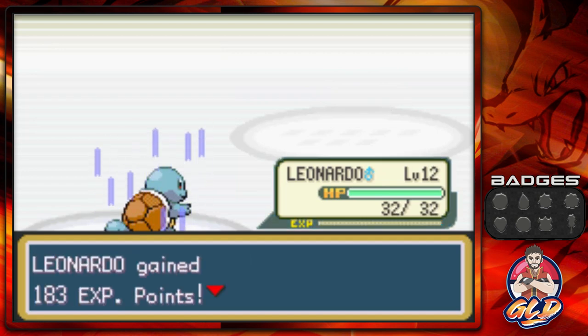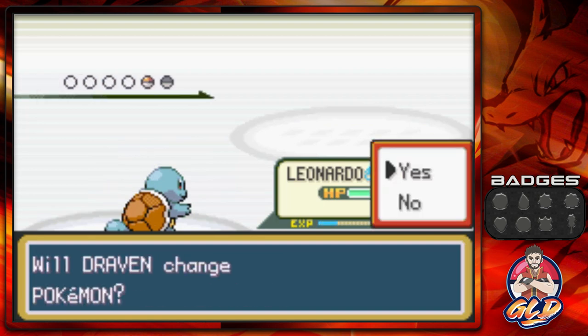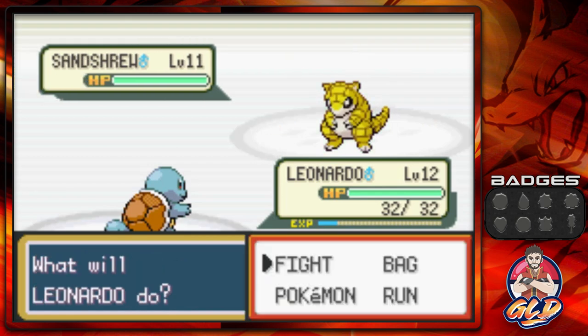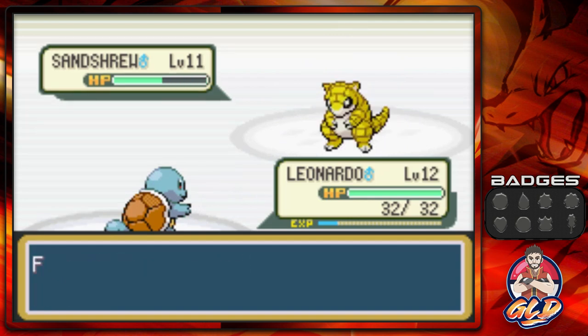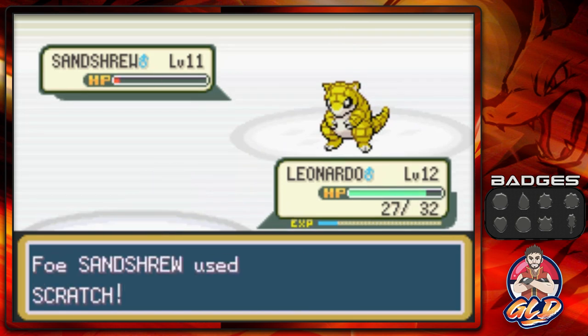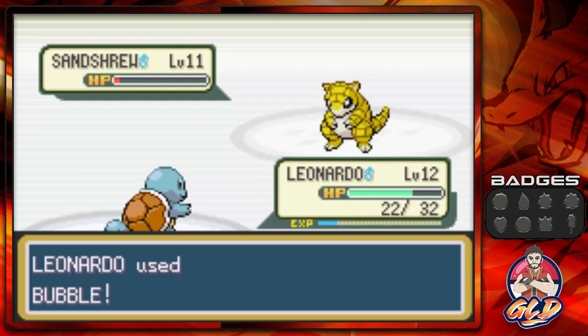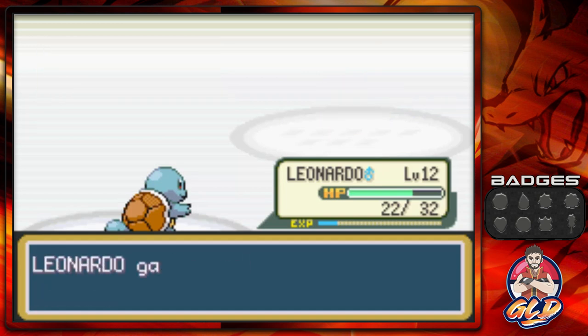Leonardo grows to level 12 — looking like a pretty cool turtle! Liam comes out with a Sandshrew, a Ground type Pokemon. Just be aware, guys: Grass types and Water types are the best for this gym. If you chose Charmander, be aware that at level 15 it does gain the move Metal Claw, which lets it cheat its way through here, since Rock type Pokemon are weak to Steel types introduced in Generation 2. Bubble attack connects again — look at that!